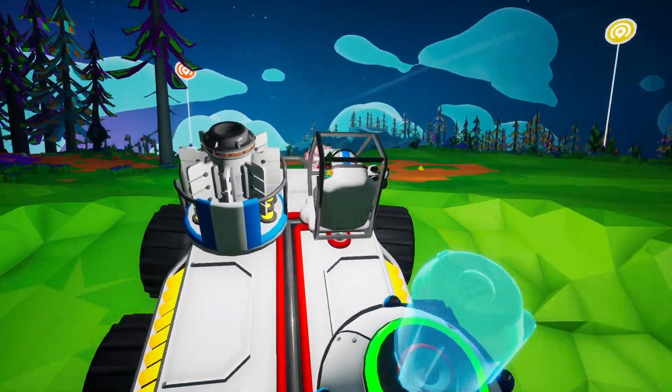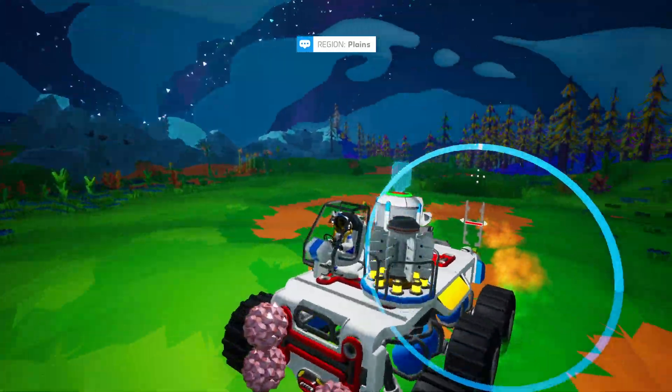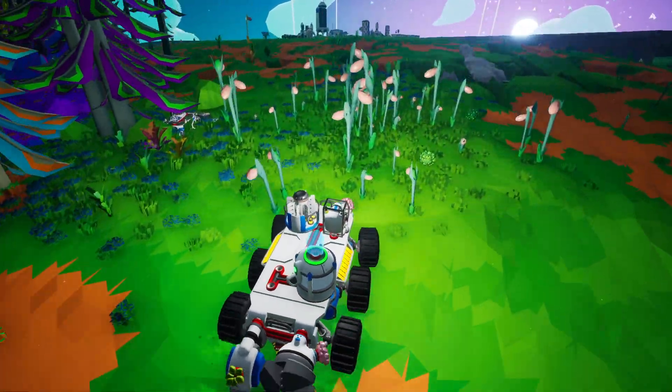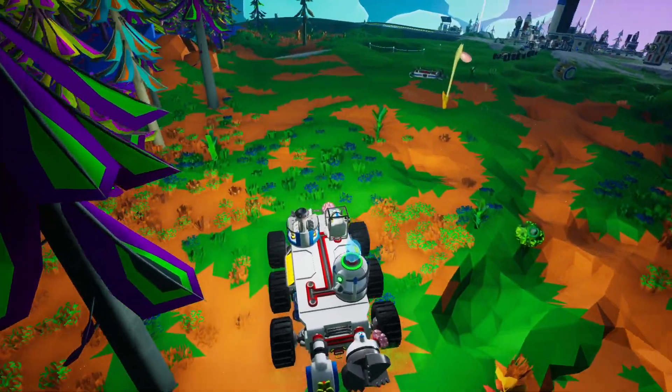There we go, nice and full. I'm going to use a tip that Ziploc gave me — if you move your seat now you can drive forward and steer. Very cool. Let's go back to base with our second full soil canister. We don't actually need it right now because we found all that quartz, which is what I was going to print with this soil — so that kind of worked out. Back to base — and wait, where's base? Over to the left. There we go.